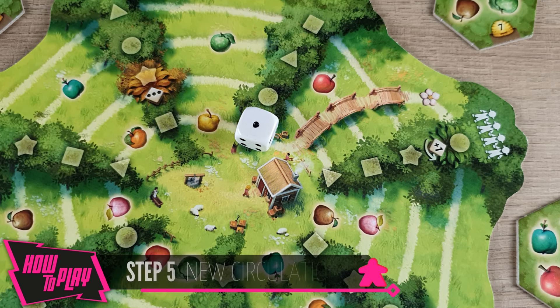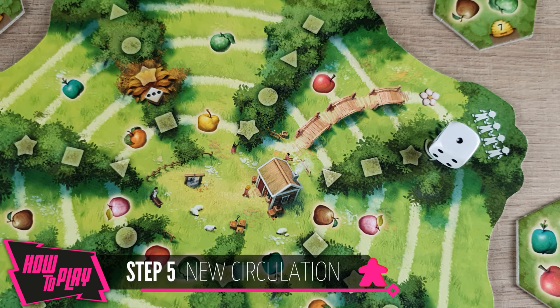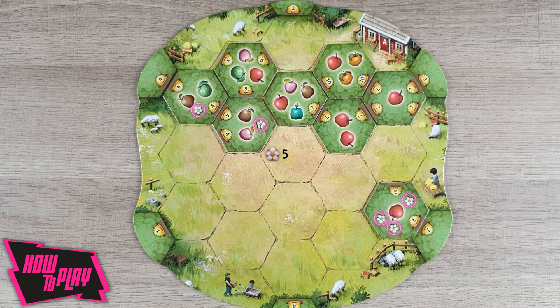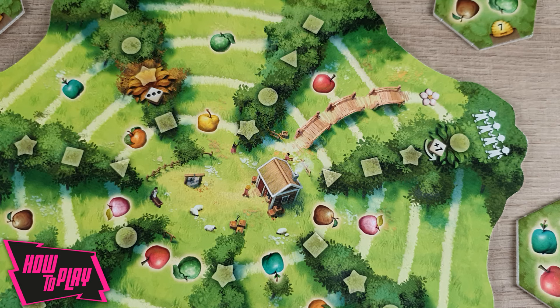If the die is on the innermost space of the harvest board at the end of your turn, move it back to the starting space across the bridge and perform a blossom scoring. This will happen twice during the course of the game. The blossom symbol on the harvest board will remind you of this special scoring. First, add up all the blossoms in your orchard board. Unlike apples, blossoms don't have to be grouped into areas to score. Then, instead of deducting the number of pips of the die — either one or two — from the result obtained, multiply it. You will receive that number in honey. Finally, turn the die to its next value.